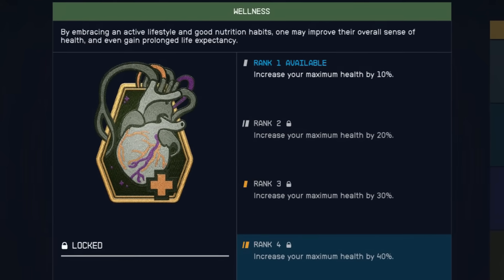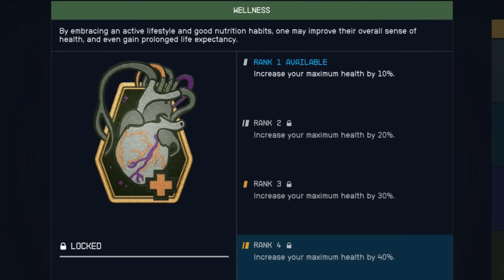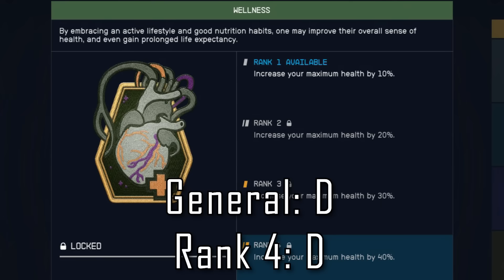Wellness is next on our list and there's really not much to say here. All it is is a pure boost to your max HP and nothing more — there's nothing special for rank 4. The only reason you would ever consider investing points into this is if you are dying on repeat, maybe playing on very hard difficulty, or you just have skill points you need to spend and don't know where else to put them. It's not completely useless, but it's extremely boring and only useful if you're really struggling to survive. I'll put it in D tier.